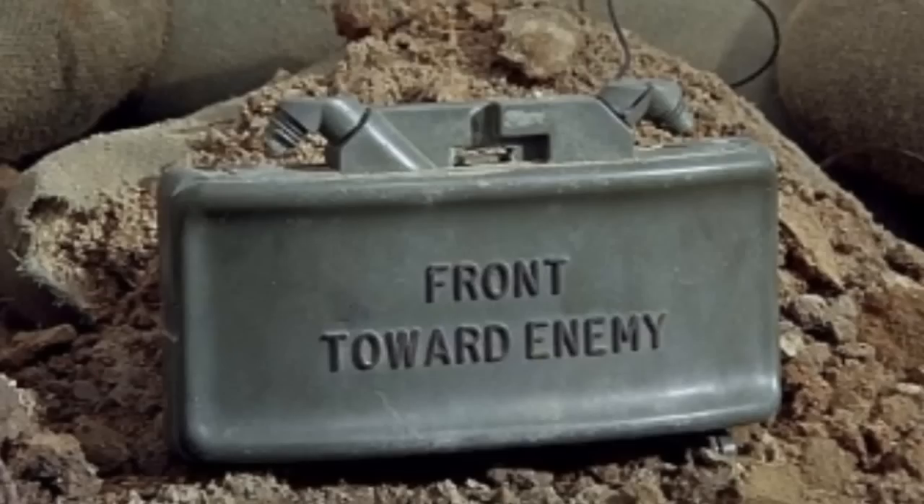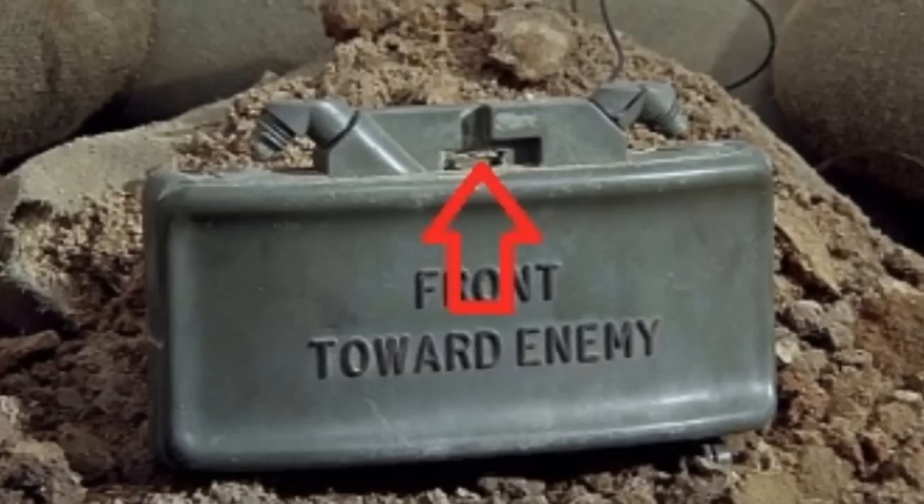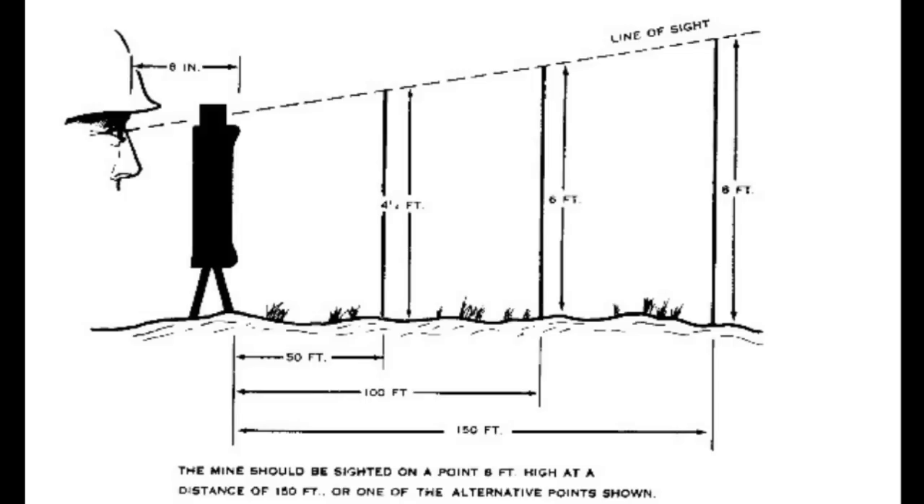Mines with slit-type peep sights: select an aiming point that is approximately 100 feet or 50 meters to the front of the mine and about 8 feet or 2.5 meters above the ground. Aim the mine by sighting through the peep sight. The groove of the sight should be in line with the aiming point, with the aiming point in the center of the desired area of coverage.